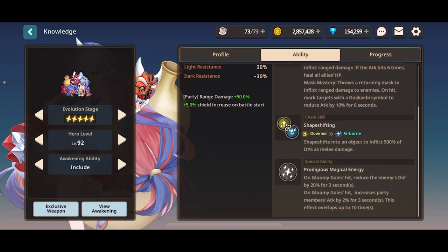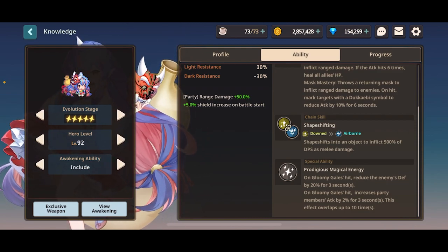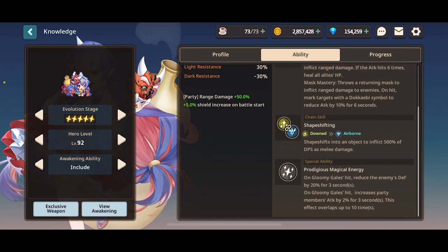Her special ability reduces enemy defense, which is really, really good. It's normal defense reduction, meaning she can work with characters like Kamael, as Kamael decreases ranged defense — so they stack.